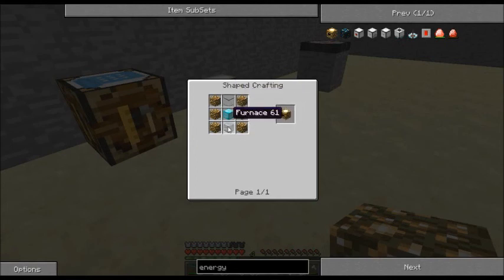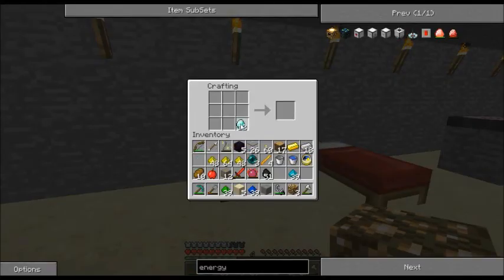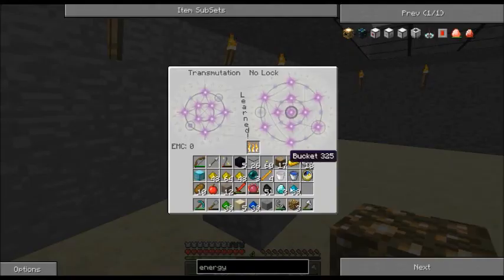I can make it this way. Energy collector: block of diamond, a furnace. We can do that. We need a furnace, so let's throw some stone in there. And look at the Klein Star.